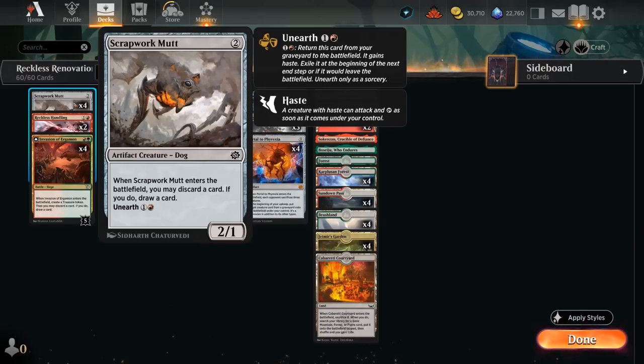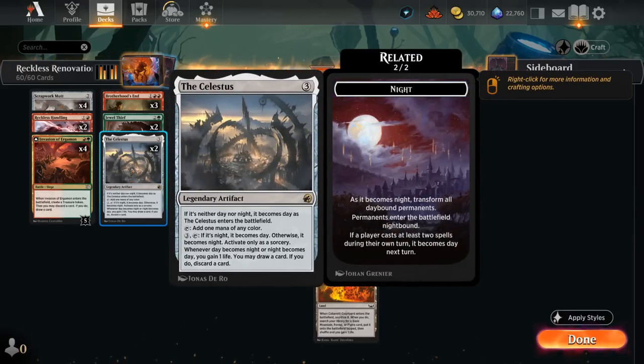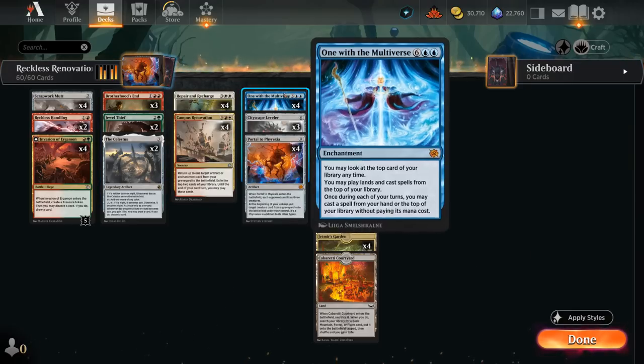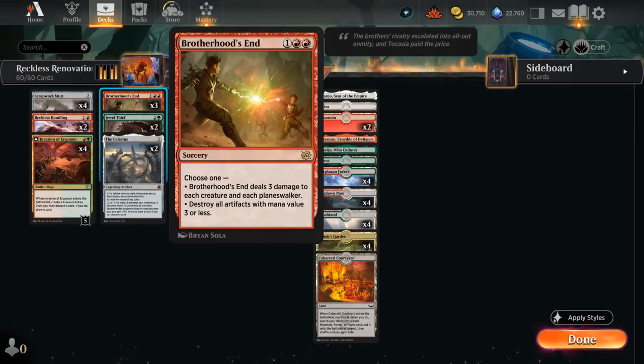Every now and then there's also the risk of discarding our only Repair and Recharge or Campus Renovation, which can lead to awkward situations. But we can also search up Scrapwork Mutt if we just need a discard outlet; even if we discard Mutt we can still unearth it to bring back Portal. We can also get the Celestus, which can help us ramp and fix our colors, and as it switches between day and night we can gain a bit of life back and potentially discard some expensive cards to later bring back. Jewel Thief gives us another creature that can block, protect our life total, and make an extra treasure when it enters for ramp, and then later we can bring it back with Portal.